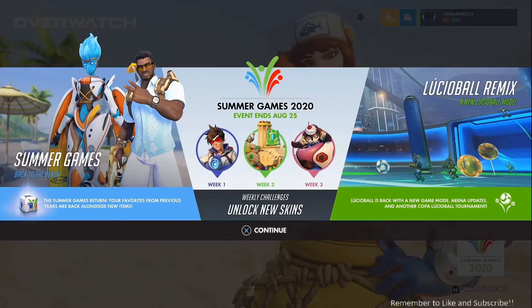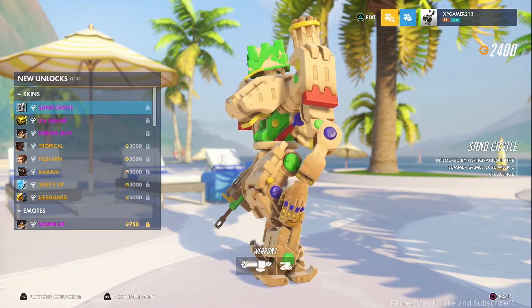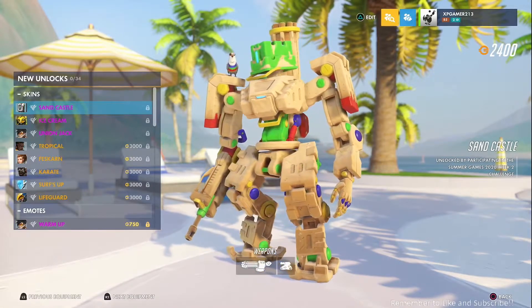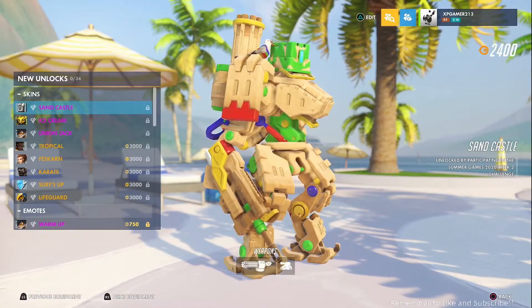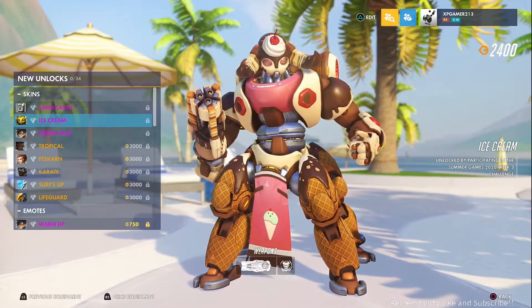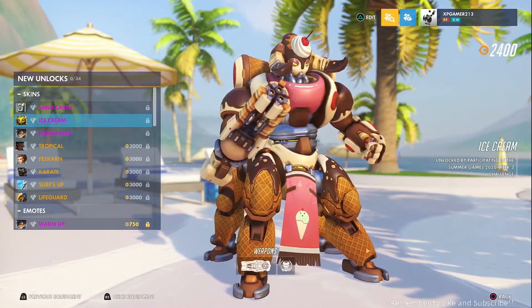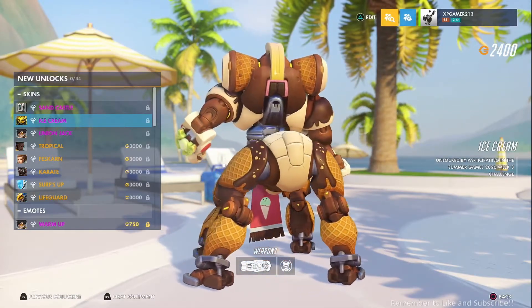Look at these skins - there are a lot more than the two they released yesterday and earlier today, which were only the lifeguard and surf skins at the bottom. This sandcastle Bastion skin also looks dope - rocking the neon colors, a sandbox head, a little seagull with sunglasses. It looks really cool. I'm especially going to get it because it is a weekly challenge skin - this is week two. Then week three is the banana split Orisa with the ice cream toga at the bottom and chocolate dripping down with a cone at the legs.